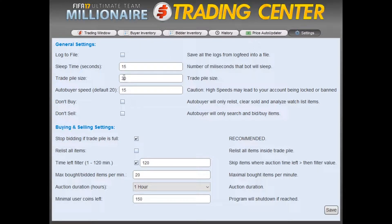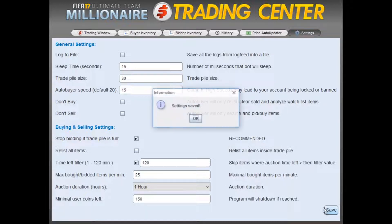Trade Pile is correct. Max Bidded Items, we want to change that to 25. And then we're going to click Save.